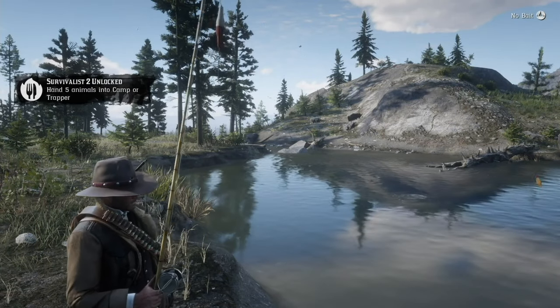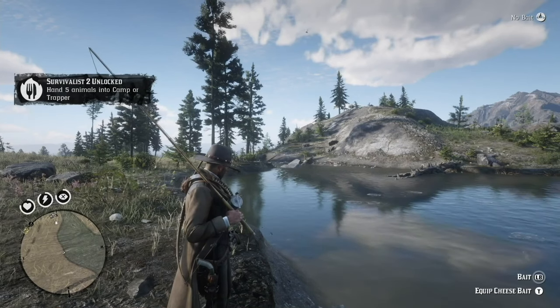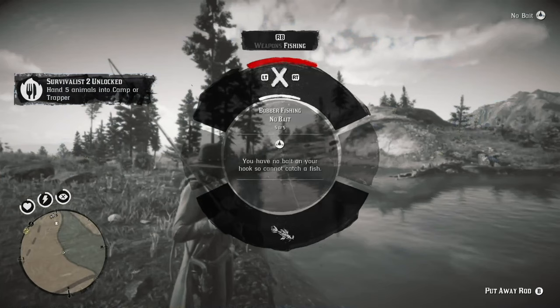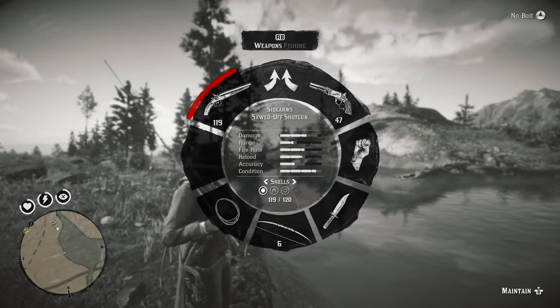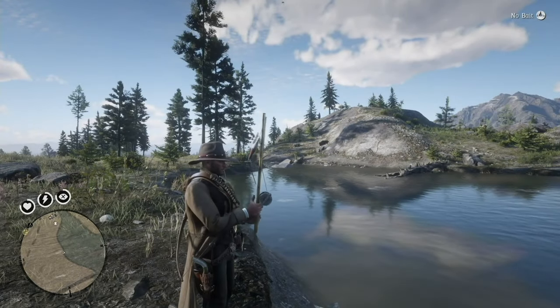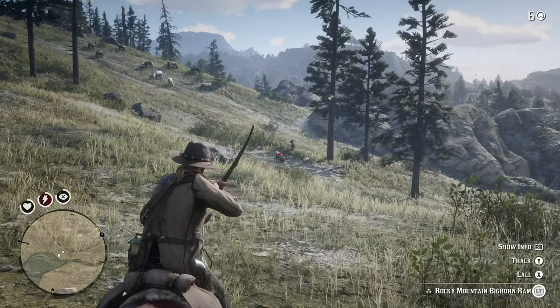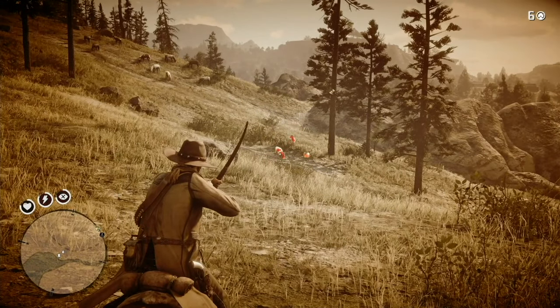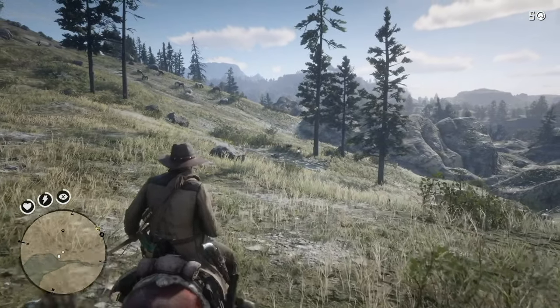Number two is hand five animals in to Pearson at camp or the trapper. Condition doesn't matter, and fish count as animals — isn't that interesting? Since I'm by Cattail Pond, I decide to take a Rocky Mountain Bighorn as the first creature that I'm going to give to Pearson.